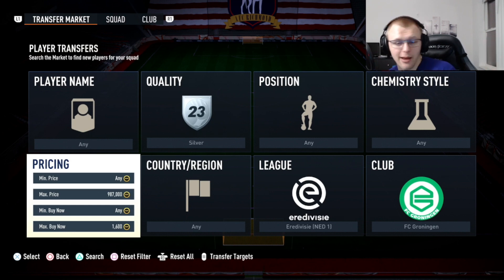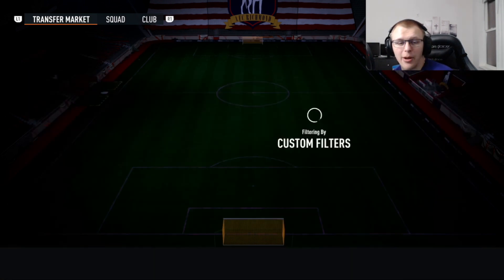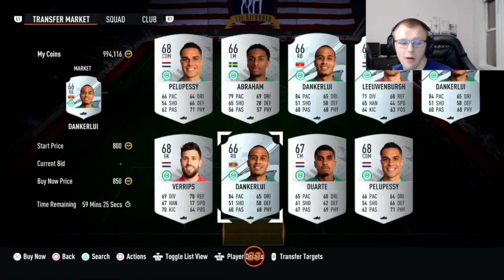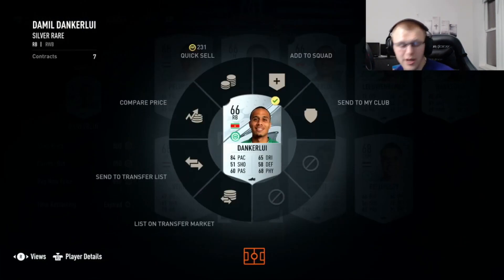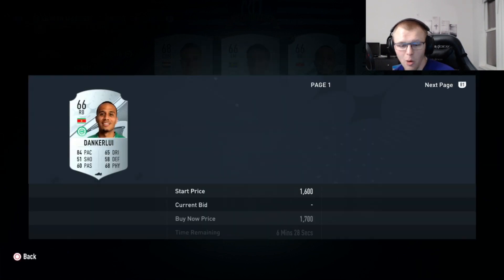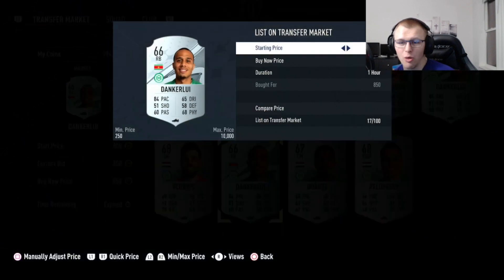Now that you've come back here or you've already watched that video, we're going to show you part 2. So quickly to go over part 1: you would pick a team in a league, you would see how much the cards were going for on the market. Right here for example, we can see that everything is going for around $1,300 to $1,500. You find cards that you can snipe for less from the team — this one was $850. What's the next cheapest buy now for this card?